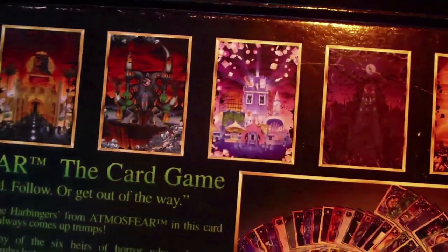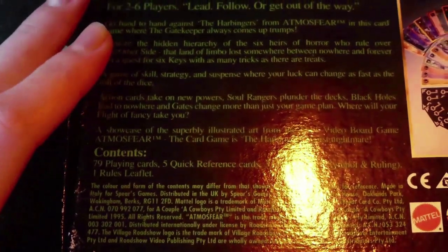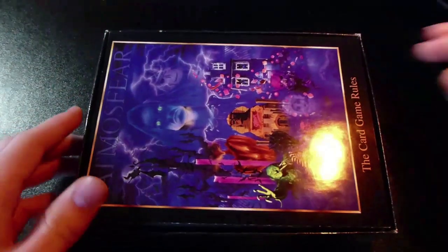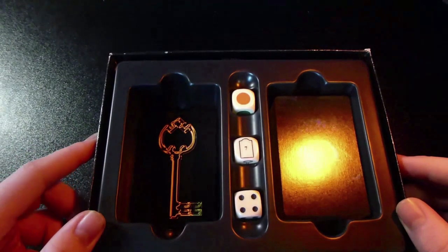And on the back there is lovely artwork of all the realms and a display of the cards. I'm not reading all of that. Moving on — the inside of the box has the rules with an epic amateur poster, and then underneath that we have the 3 dice and the cards themselves.